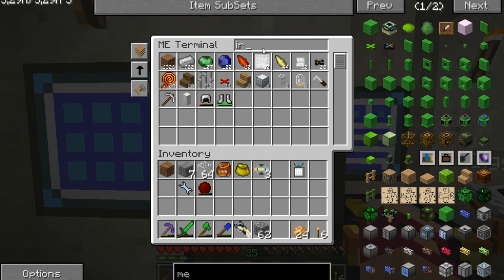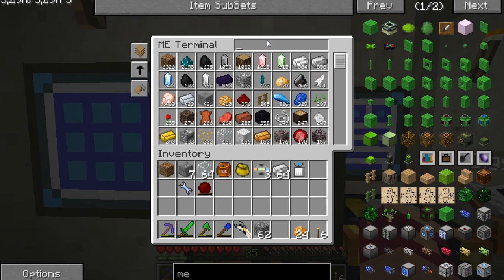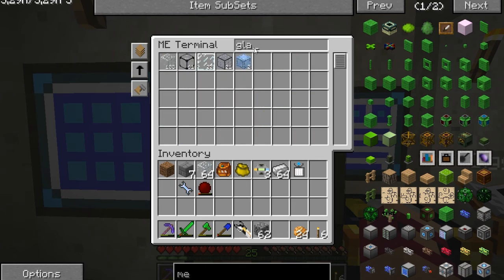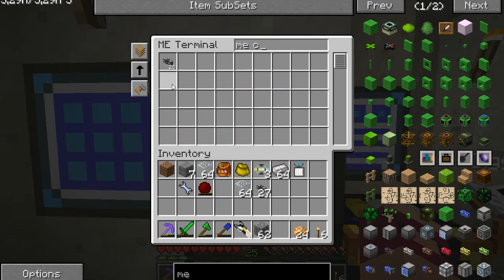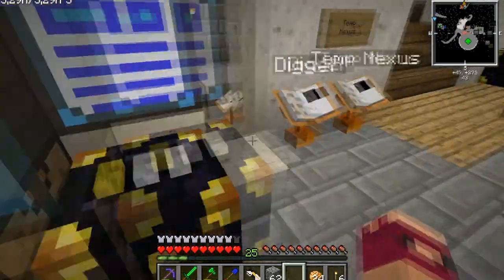I want some iron — got to do that. I also want some glass, I've got a bit of that. And I want some ME cable — I've got a few of those. Let's craft some more. Let's craft 30 of those. Boom, great.